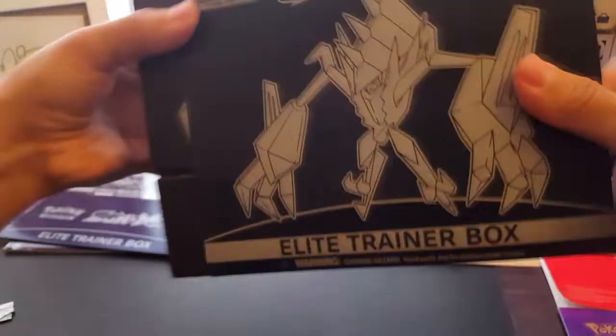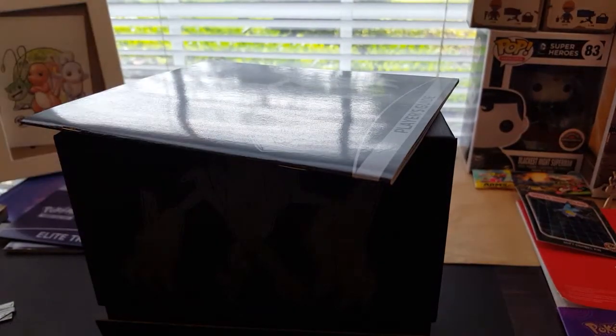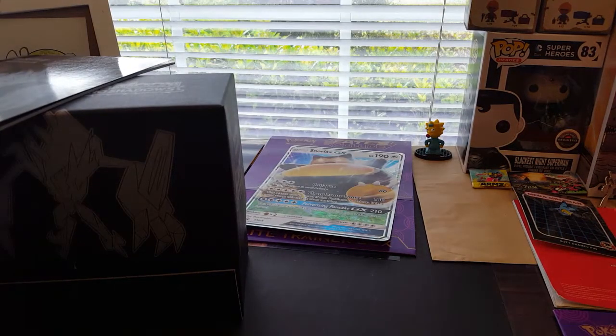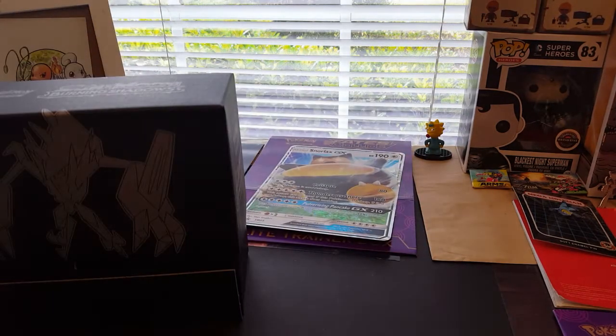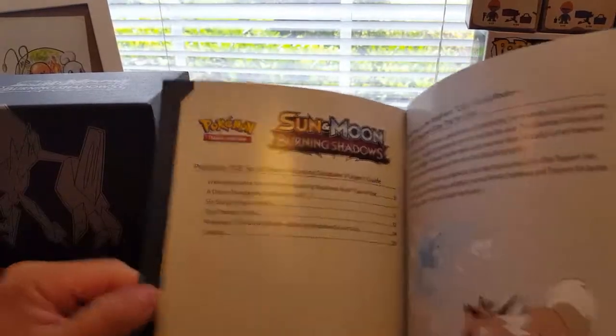I'm going to open this like always — I use the box card to cut the plastic. All right, let's get it out. Everything comes almost loose in here. Can't really see this — it's that robot guy. Oh, it's the bird. There's the manual that gives you all the cards — same thing as always. Burning Shadows — dozens of dangerous Pokémon GX, cards, combos, how to play.